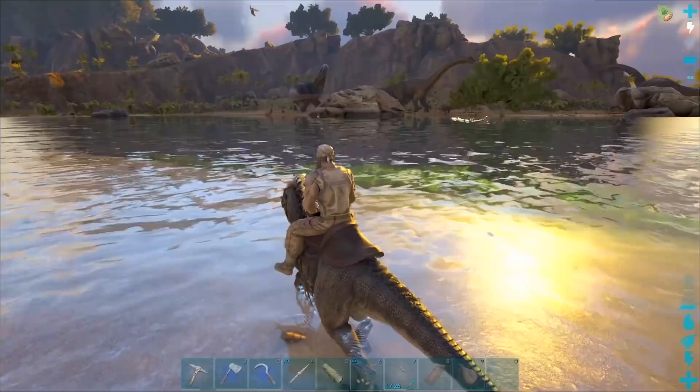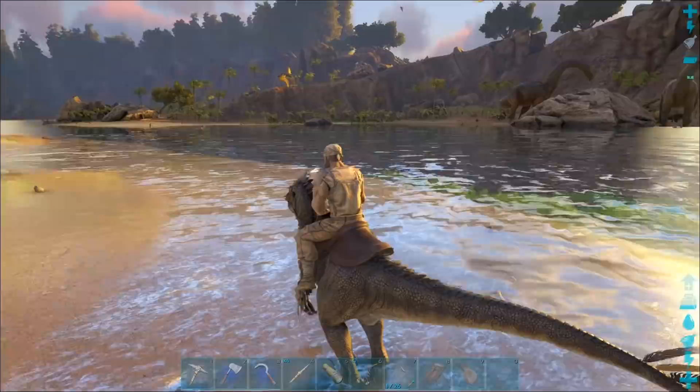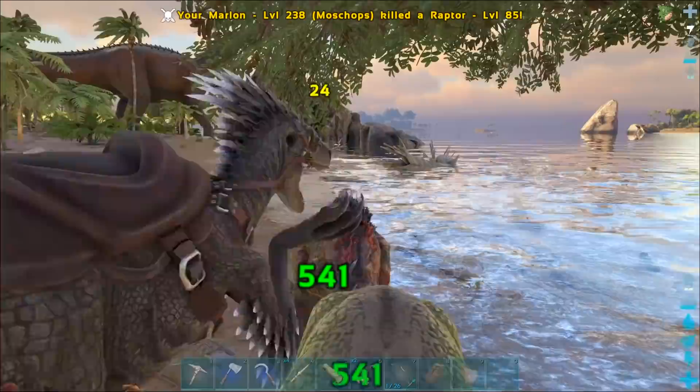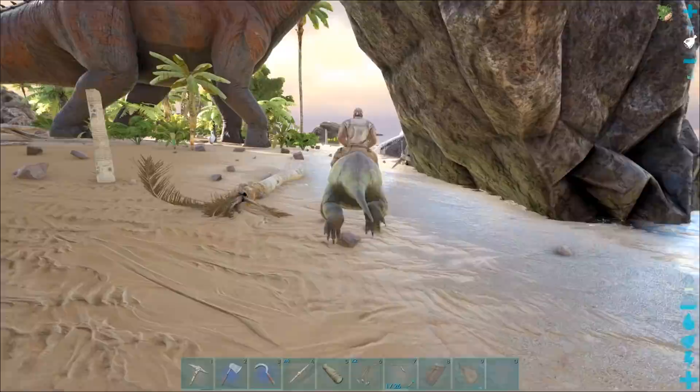Alright guys, we need to get back to base now. So far, so good. More Brontos — oh there's a lot of raptors over there. Oh my gosh — these guys look a bit rough. I'm hoping the Brontos will sort them out, and then yeah, we can get back to base. It's another female raptor — not today, sir! Goodbye! You go for it, girl. Yeah, we need a male raptor — if we're going to be breeding up these raptors, we need a male one. That would be fantastic.